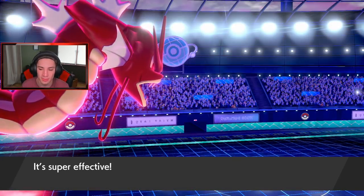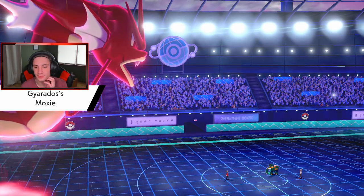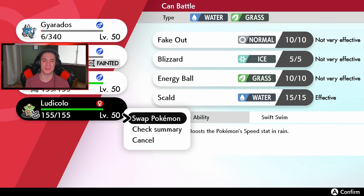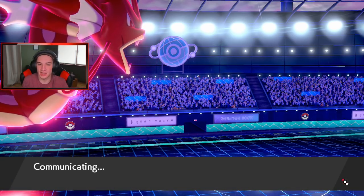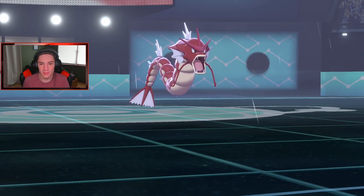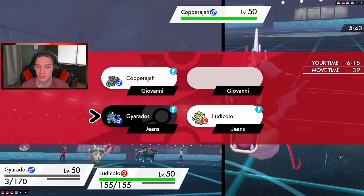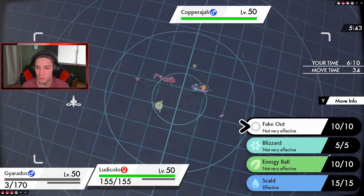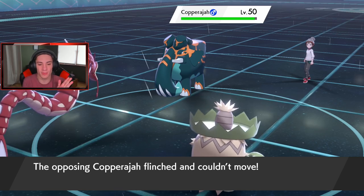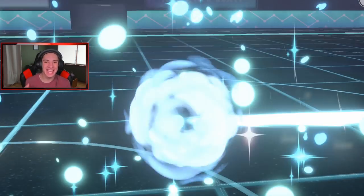I'm going to pop out Ludicolo — wait, I don't have Noctowl, I have Ludicolo. I thought I brought Noctowl from the last battle. Either way, I can go for a Fake Out and get another shot from Gyarados. Fake Out comes out — bop, you're flinching! Waterfall in the rain should do big damage, plus two and STAB in the rain. See you later — this team is too good! Two and one in the video and we ran through that one as well.